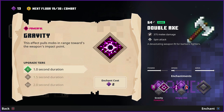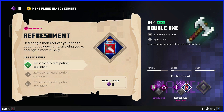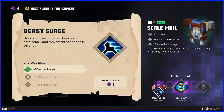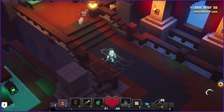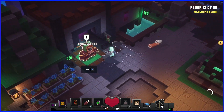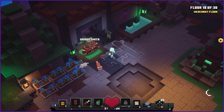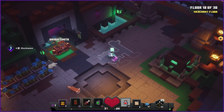Extra damage to illagers, gravity which pulls enemies towards us, void strike increases damage in combination with the crossbow - that would be good. But refreshment is also good - when we kill a mob the health potion restores faster. I'm going with this. There's also a unique smith - I'll upgrade my axe with a cast shockwave spin attack. Floor 19 - almost two thirds of the way there.